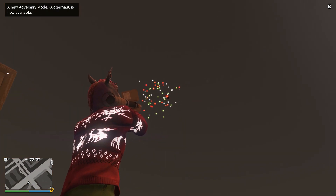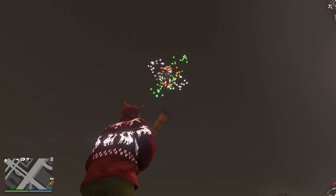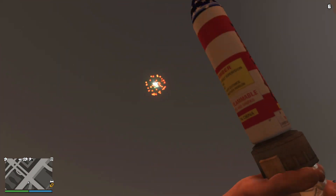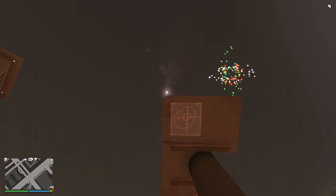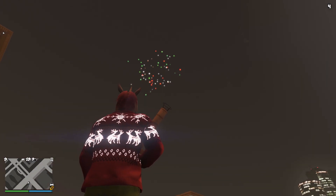You may recall back in 2014, when the firework launcher was first added into the game, the firework colours were white, red, and blue, of course symbolising the American flag colours. But with this update, the colours have in fact changed, and the colours are now white, red, green, and blue — these of course all being the colours you'd expect to see around Christmas.